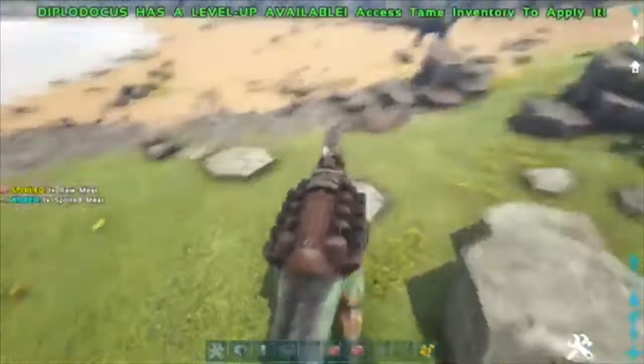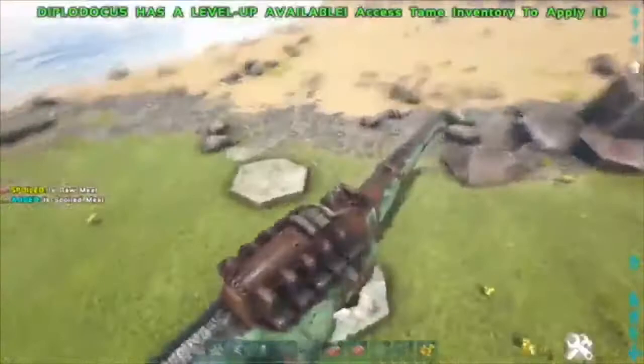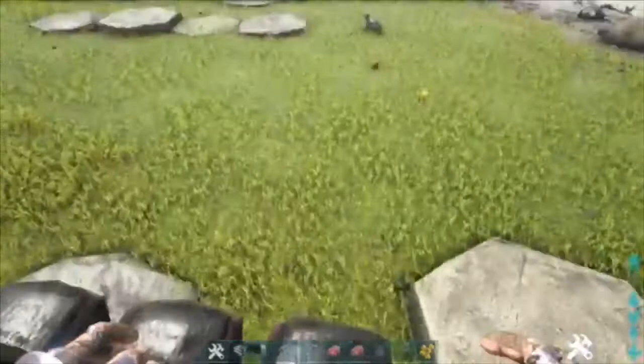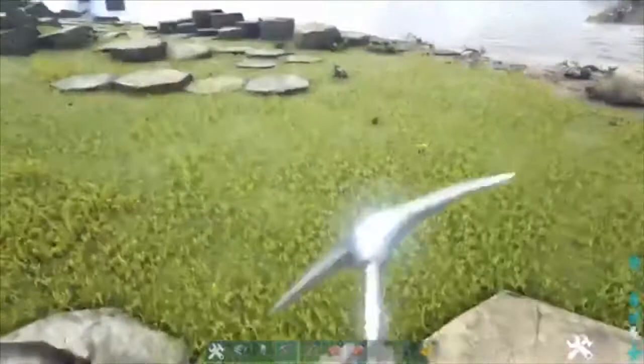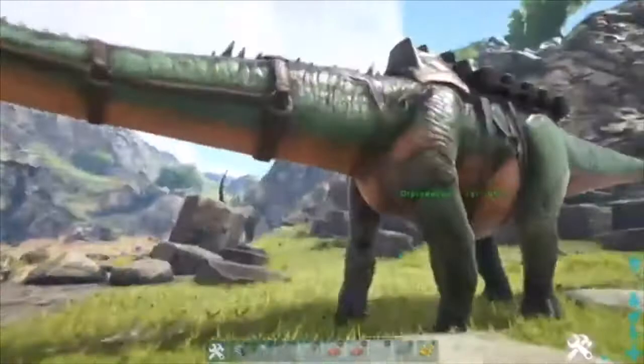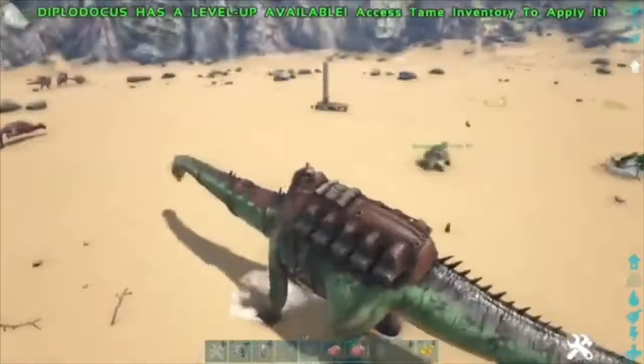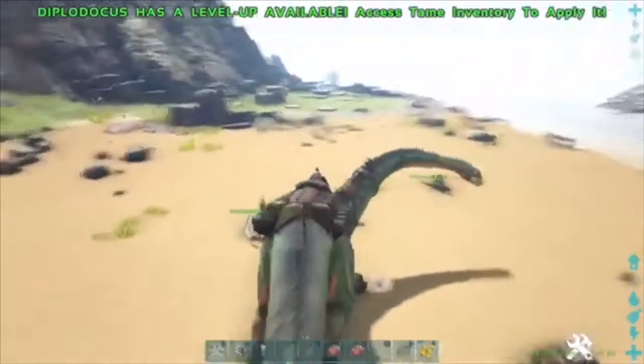They do have one good use if you've got a massive tribe: I've got 11 seats on this, which is crazy. People can just be sat on one of these seats and shoot guns or use tools off of it — that's pretty good. But with the taming, it's a passive tame, which is weird because you wouldn't think it is. You're wasting all your stuff on them. There are better things to tame than a Diplodocus. They're alright at speed, decently fast, but if you get attacked by a raptor, you're screwed — this thing literally does no damage.